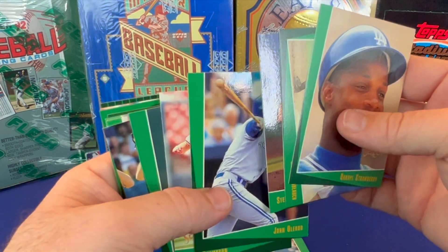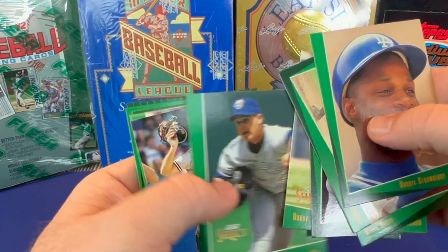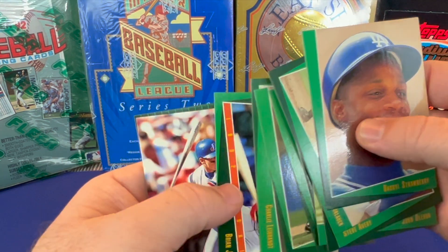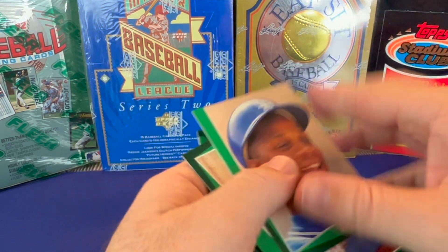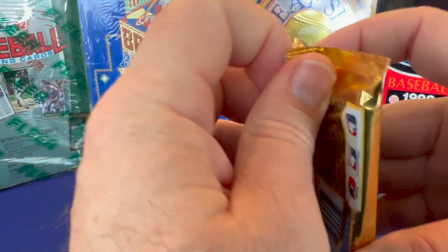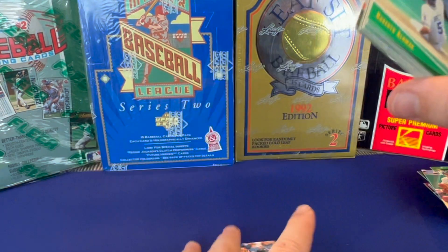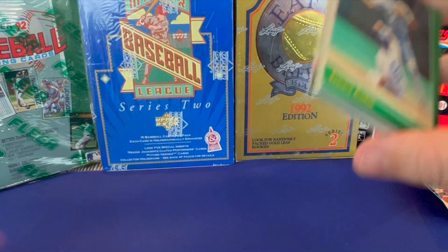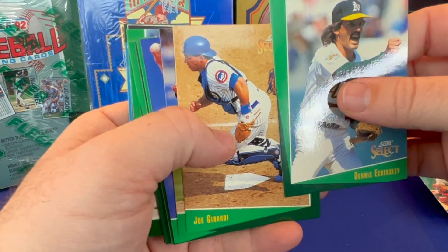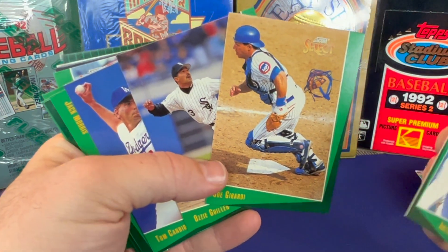John Olerud — when he would play he would always wear a batting helmet when he played first base. Why? I don't know, but he did it. No matter where he was on the baseball field. Oh, you want that one sleeved up? Yeah, he would always do it. Back to back coaches — Joe Girardi, Ozzie Guillen.